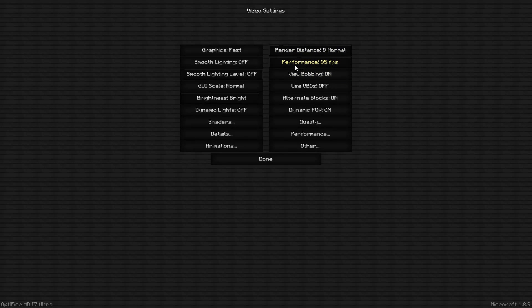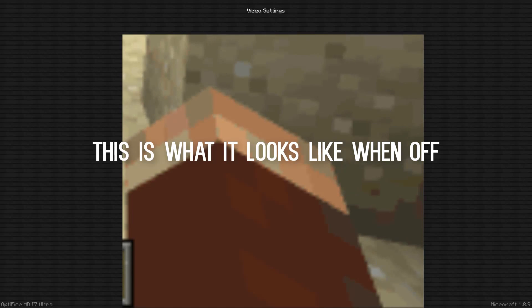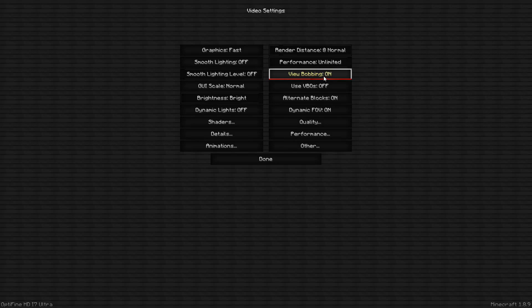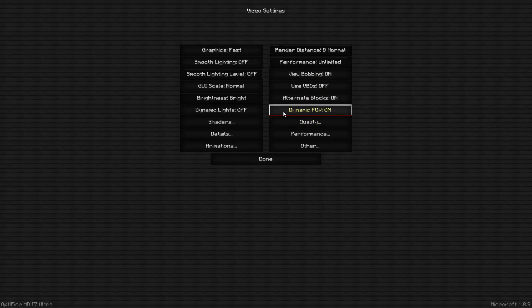For Performance, keep FPS on Unlimited — this is where you can cap your FPS. My PC can handle a solid 60 but I want to go above that, so I keep it on Unlimited. View Bobbing — this is the hand-shake effect when you run or walk. I keep mine on because it looks satisfying, but it won't really affect your FPS. Use VBOs — I keep that off. Alternate Blocks — keep that on. Dynamic FOV — keep that on, as it affects your first-person field of view.